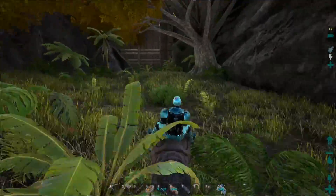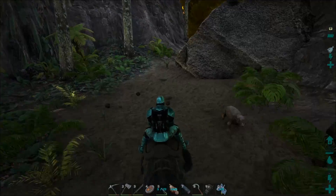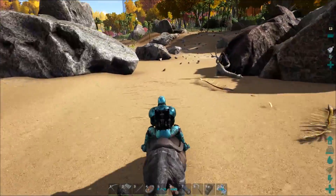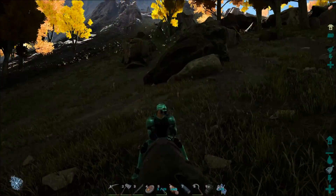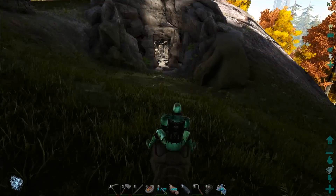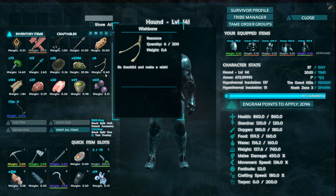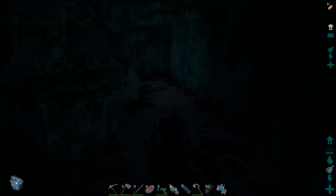I'm going on foot because with the entrance of the cave I don't really trust bringing a flyer over there. Hopefully we don't get too banged up in there. Alright guys, I am here — we are at the volcano cave. Let's see how far we can get without dying. I don't have a grappling hook, but maybe that won't be a problem. It is pretty dark in here though.